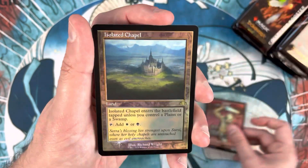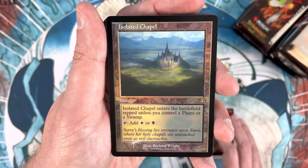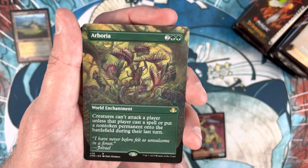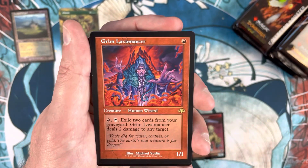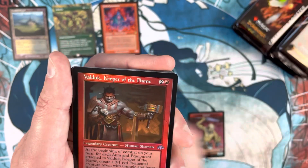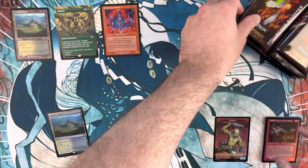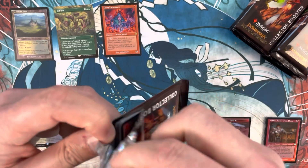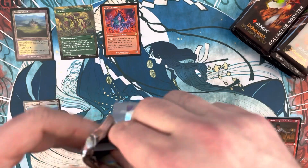We start off pack one with an Isolated Chapel in the retro frame foil. Check lands are fine - not fetch lands, but a solid cycle. Arborea is borderless - was about a ten-dollar card pre-reprint, now just a couple bucks. Grim Lavamancer up next as a retro frame, and a regular pack foil Isolated Chapel after that. Our retro frame foil slot has our lands, commons, and uncommons. Not a super big first pack - duplication is a real theme with these boxes.